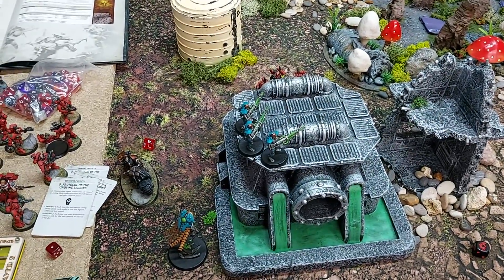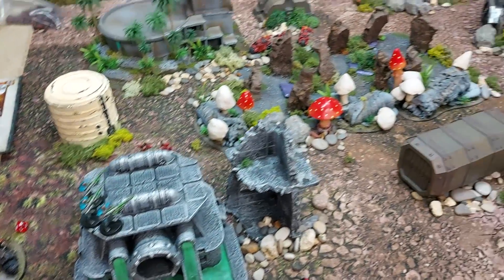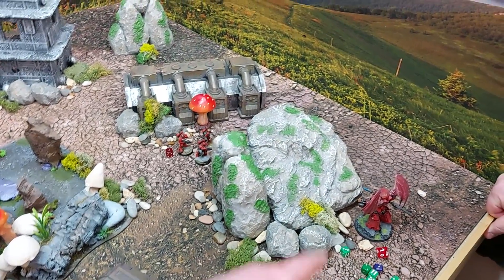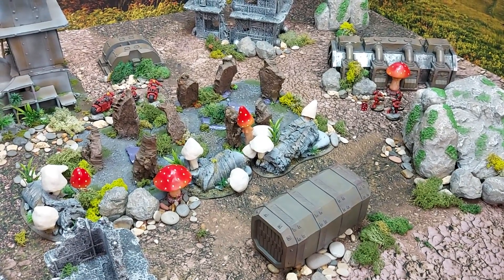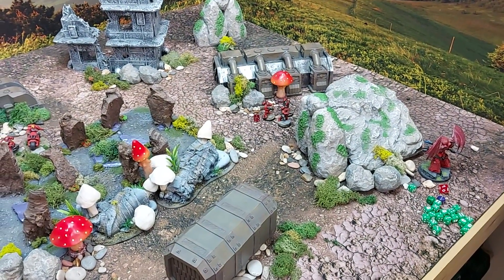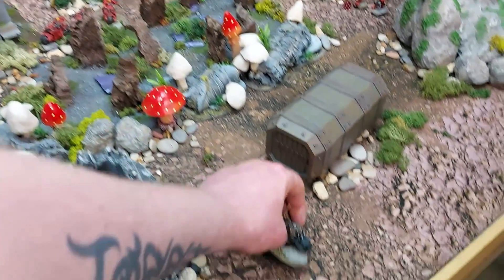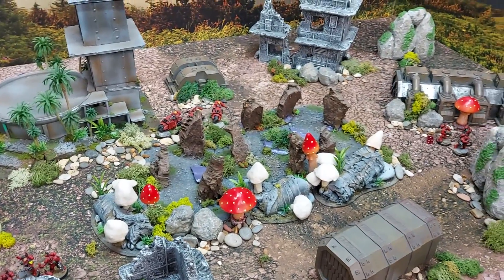Both players call the game after turn four — the Blood Angels can likely clear up the remaining units in turn five. Post-game discussion: the key moment was when the Redemptor was left on one wound. Had Nathan killed it, the other Destroyers could have fired again and potentially changed the game. Nathan admits he overstretched his Overlord — thinking he had Blood Angels cornered after chasing them down — but was not prepared for the Blood Angels' ferocious counter-attack.